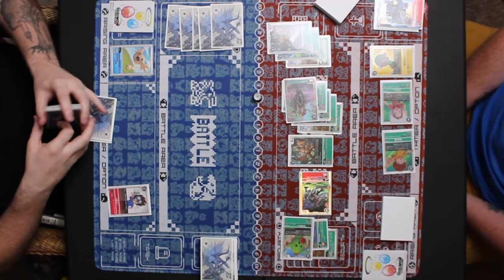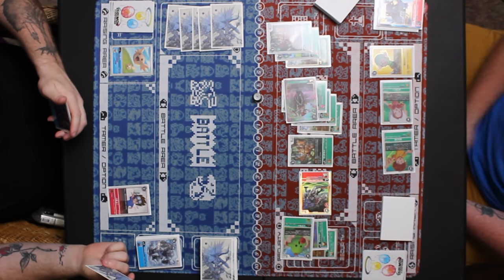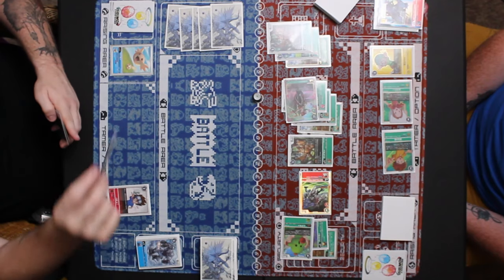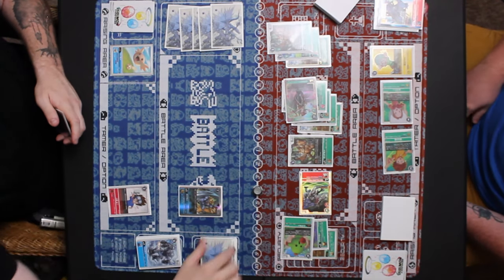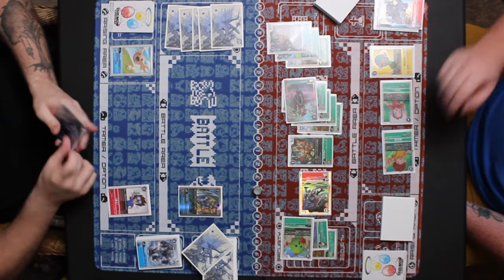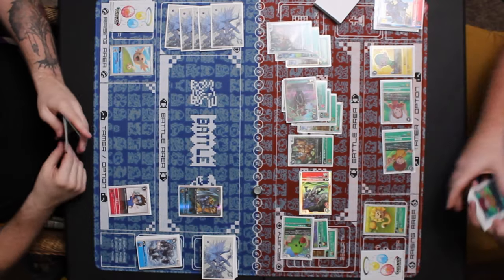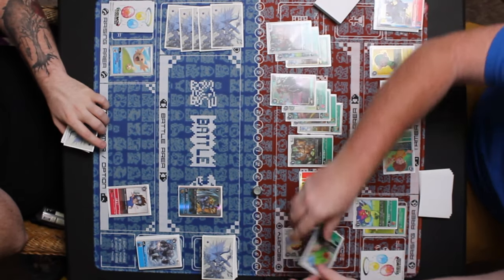Blue is checking his grave and going over options — looks like he doesn't have any level threes to evolve over the Upamon. He's going to hard play Zudomon for seven to draw two cards — not great. Looks like he drew into the promo Vigrdramon and the promo Tai.